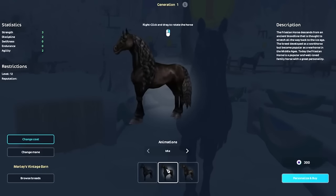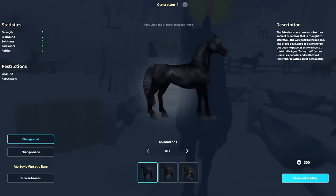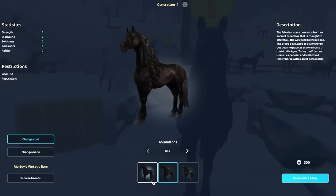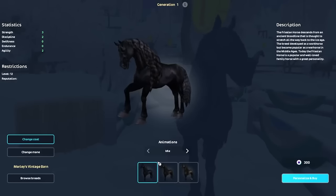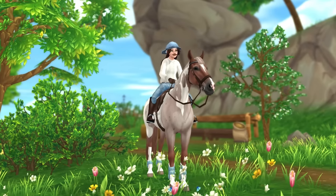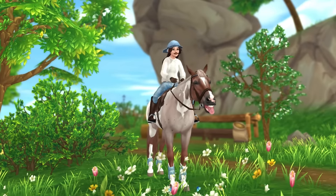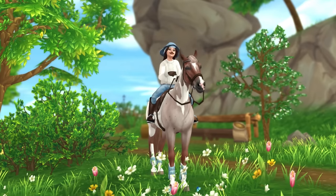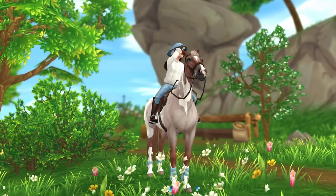Another way that horses get discounted is when Star Stable updates a specific horse breed. For example, when Star Stable introduces a gen 3 Hanoverian, they will discount the gen 2 version. So if you're looking for an affordable horse, consider opting for older options. If you're hesitant to pay full price, definitely keep an eye out for discounts — they still come about every three to four months.